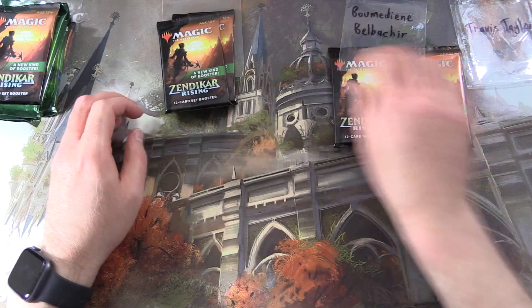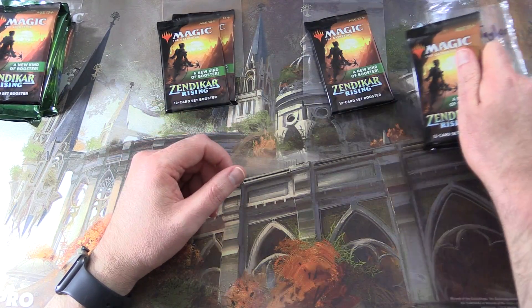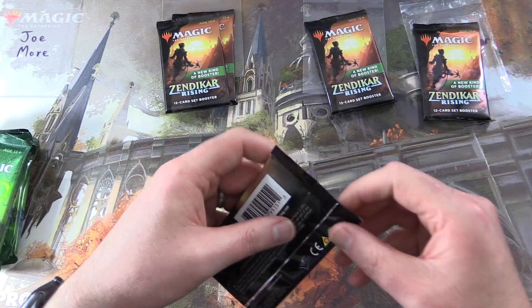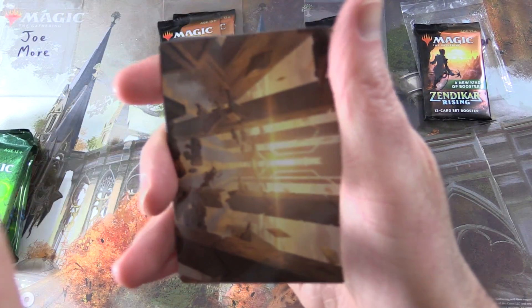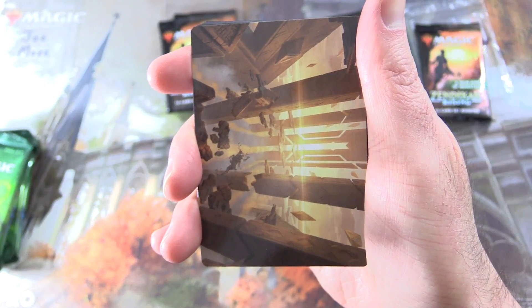Devon is getting two packs, Bermedian will get one, and Travis gets one. Let's get stuck into it. Thank you for being a patron, Joe Moore. The patrons get the rares, mythics, foils, and anything over a buck.